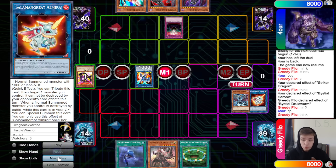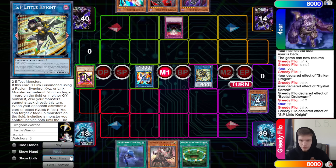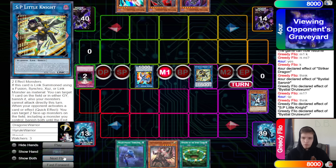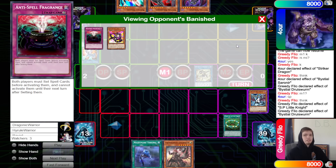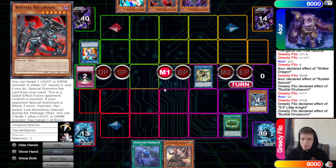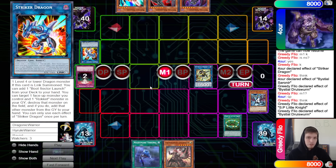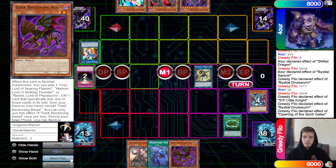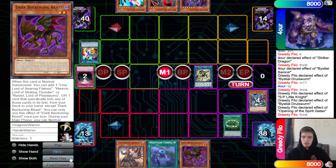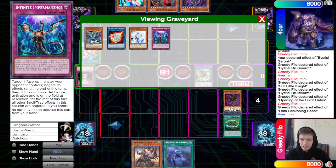They draw Opening. During the draw phase they get hit with Anti-Spell, then just normal summon Valor, make Armorage, link off into SP, and SP effect out Anti-Spell — no point of using Druis Worm there but they do it anyway. It helps beat Bald Drake, but we can't attack directly so at least we can attack over it for damage. Activate Opening, go grab Dark Beckoning Beast.